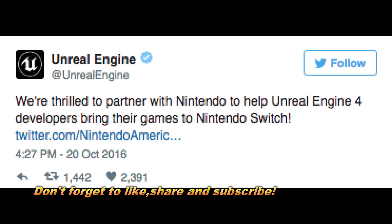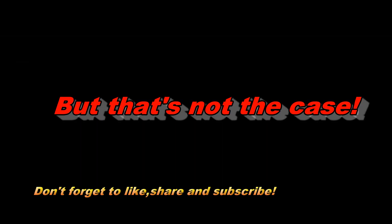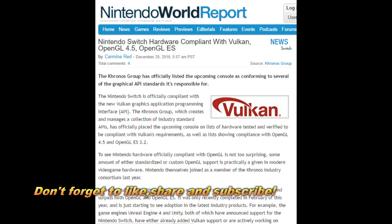I was thinking the Nintendo Switch is going to get the Tegra X1 mobile version of Unreal Engine 4. But it is not the case — it is not the case at all that the Nintendo Switch is getting the mobile version. Before I get into that I want to quickly go over some hardware details. The Switch hardware is compliant with Vulkan, OpenGL 4.5, and OpenGL ES, which amazes me.